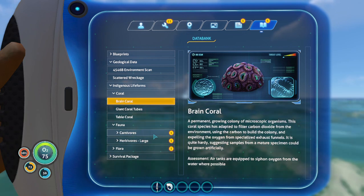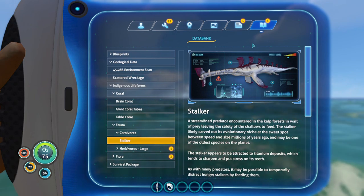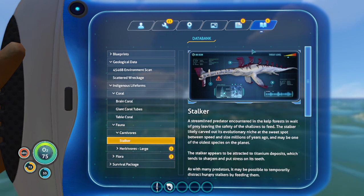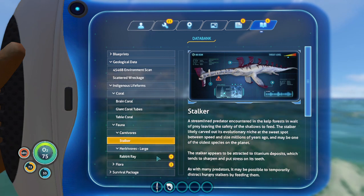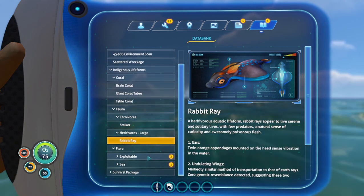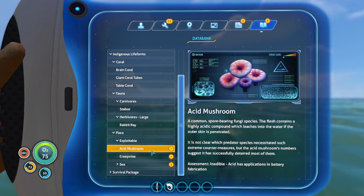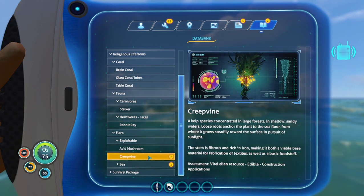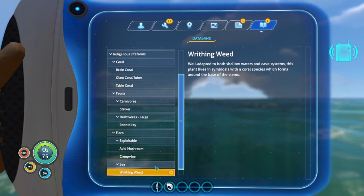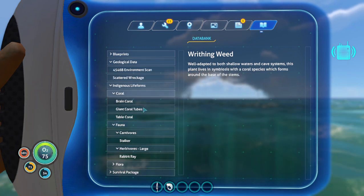As for fauna — carnivores, we got a Stalker. These guys are mainly in the Creepvine Forest. They will attack you but they're pretty slow, you can kind of avoid them. Herbivores large: we got a Rabbit Ray — he's pretty. As for flora exploitables, we have Acid Mushrooms and Creepvines. Then we have Wither and Reed which is not exploitable — I guess we just can't use it for anything useful.